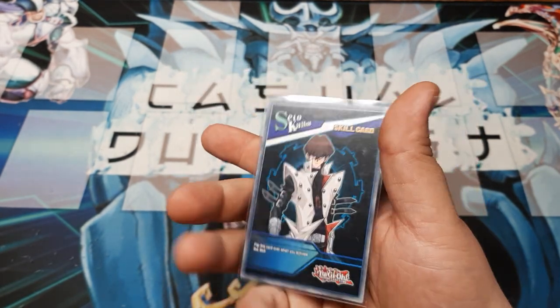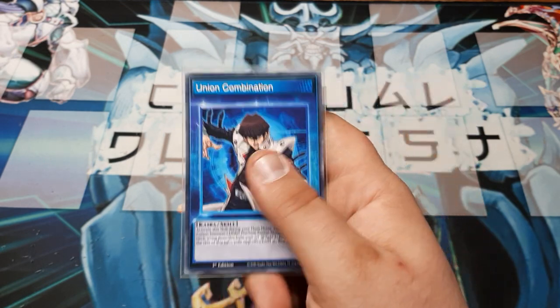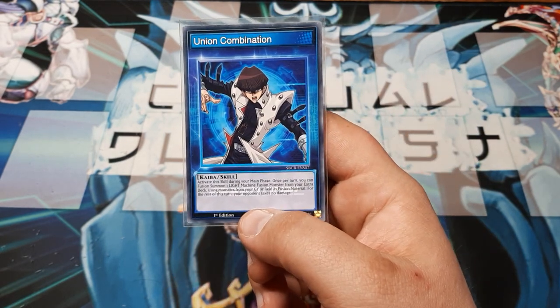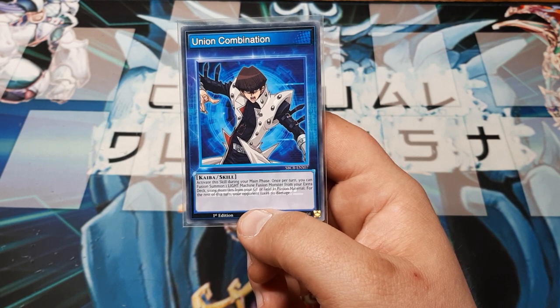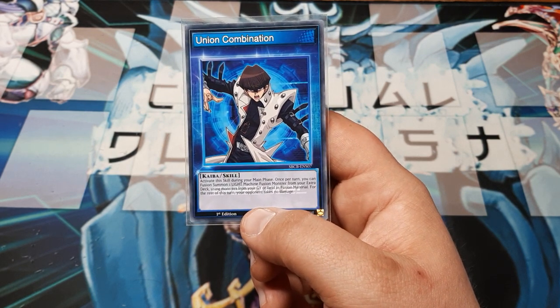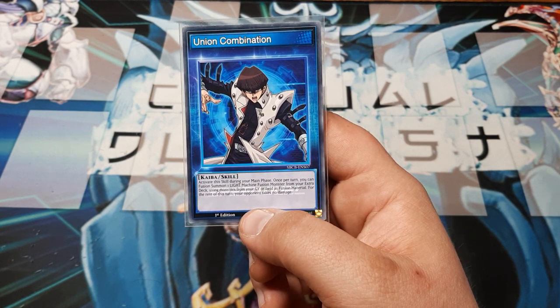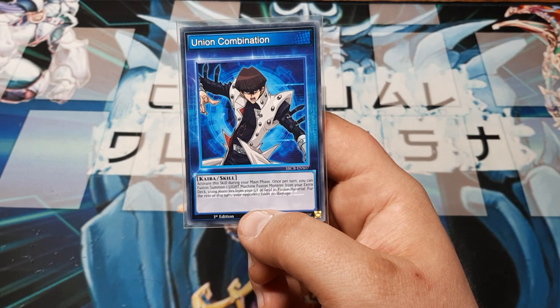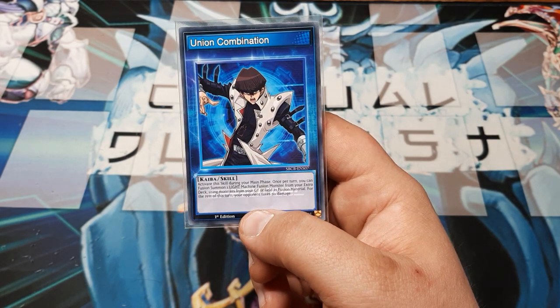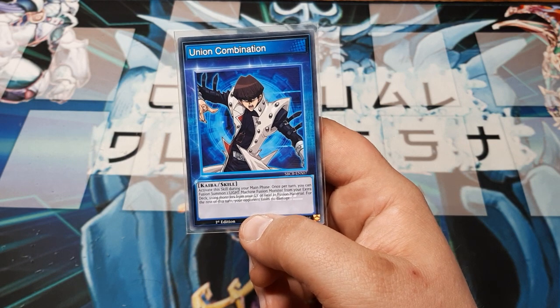So what we're going to do — you flip this over when you activate this skill during the main phase. Once per turn, you can fusion summon a Light Machine fusion from the extra deck using monsters in the graveyard and field as material. For the remainder of the turn, however, your opponent takes no damage. This is all about gaining control and being able to play the Union monsters.